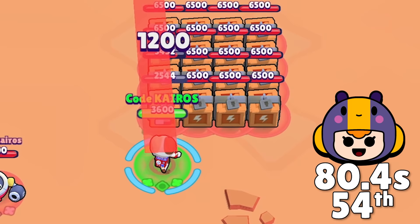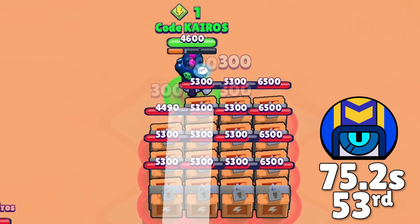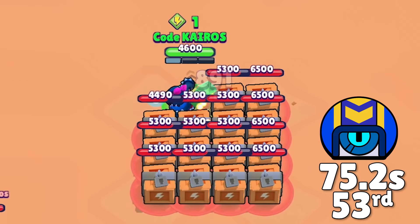Bee is also painful to watch, taking 1 minute and 20 seconds and taking 54th place. Next we have Stu, who is able to use his super at the very beginning and light 12 of the boxes on fire, which is very satisfying to watch. Unfortunately it doesn't actually do that much damage, and he takes 1 minute and 15 seconds to get rid of the boxes, taking 53rd place.